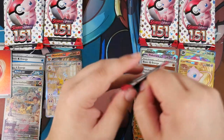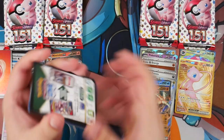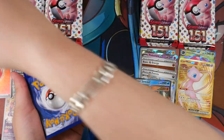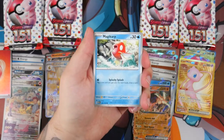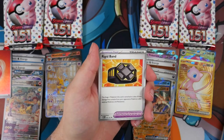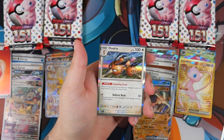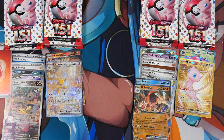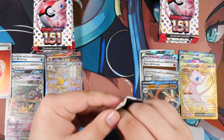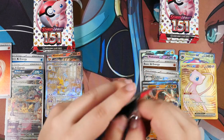I should be saying this pack is going to have a Special Illustration Rare — and then when I make shorts out of this segment, it'll look very cool, like I'm clairvoyant and knew exactly that the card was there. I'll do that for the next pack. Mankey, Meowth, Lickitung again. We are bound to see repeats after so many packs. Dodrio. We have six packs on each side left — let's see if we can find something else in these last packs. At least we've got one SAR so far.